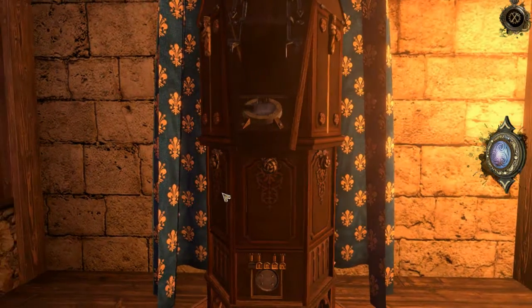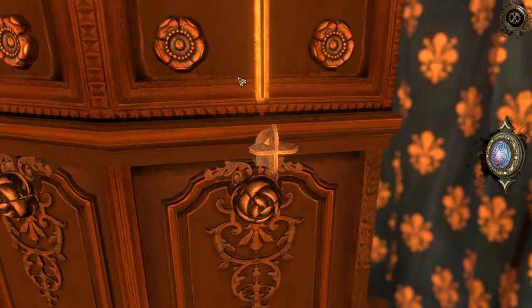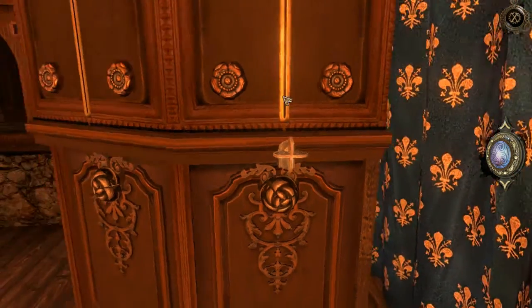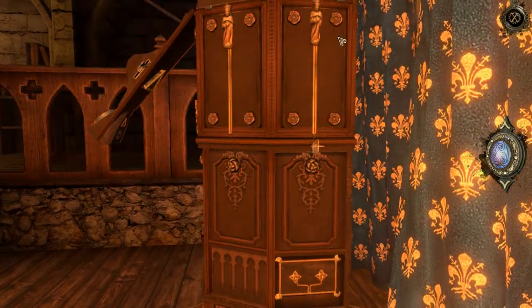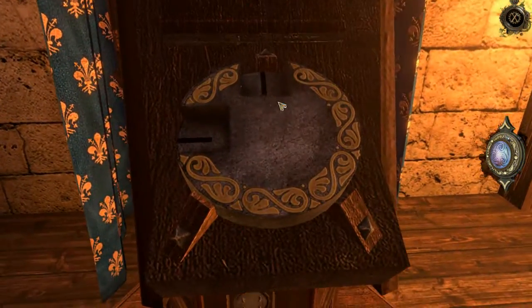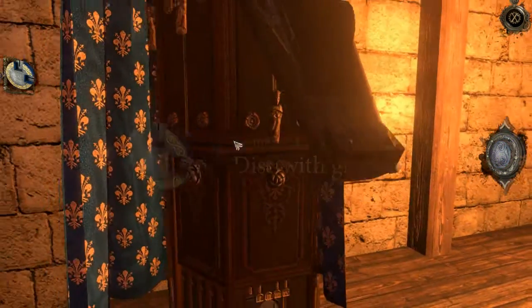Anything in here? Oh, there's something over here — what's that? Can I do anything with that yet? Probably not. Looks like we've got to try and release those other guys. What have we got here? Oh — a disc with grooves.